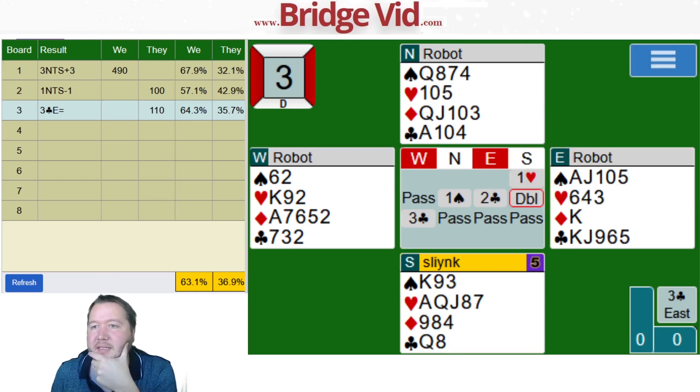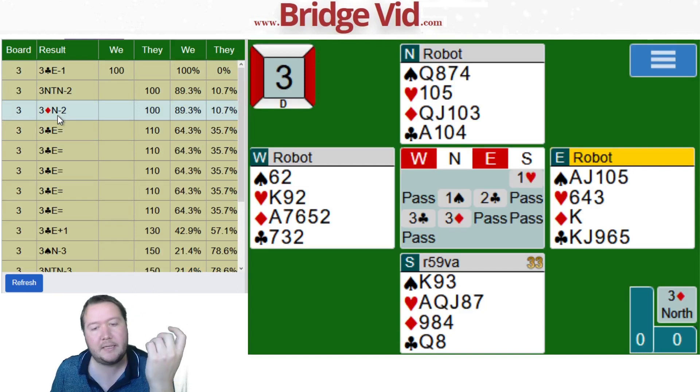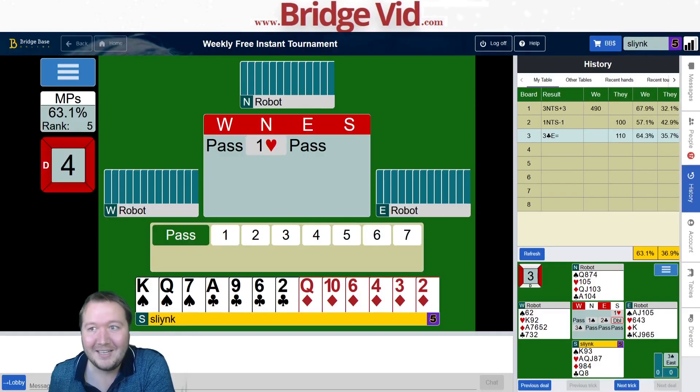One commenter passed instead of doing a support double, and partner bid three diamonds for minus two and 80 percent. That's kind of weird — your partner thinks you've got two spades because you haven't made a support double, five hearts because you didn't bid two hearts, two clubs because the opponents have a fit, so by deduction they can work out you have four diamonds. Weird way to get nearly 90 percent.